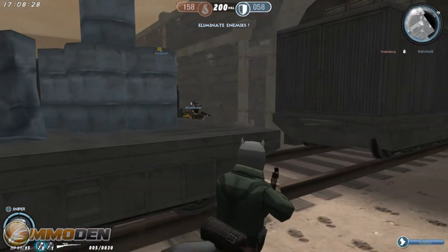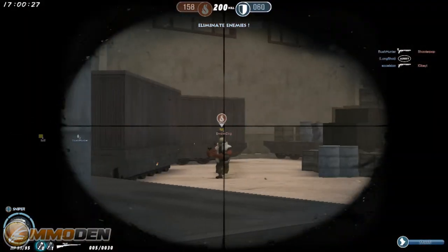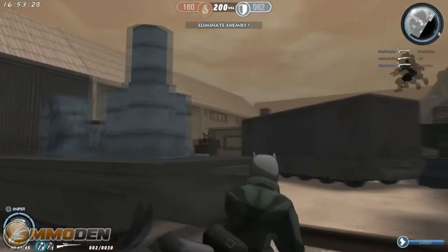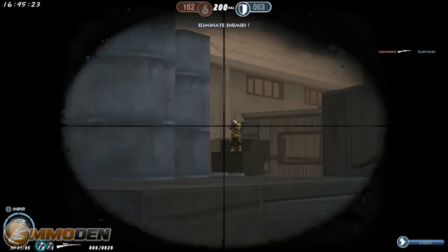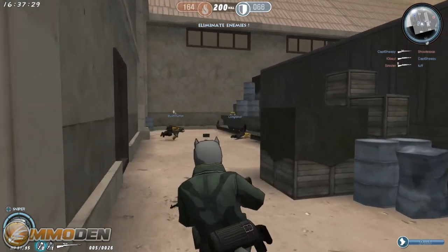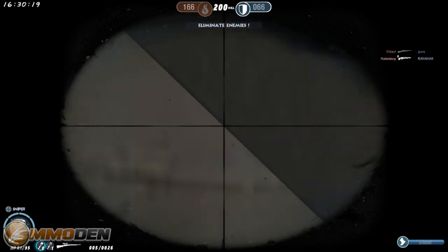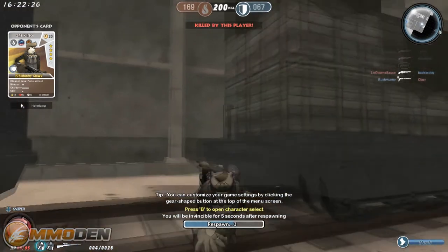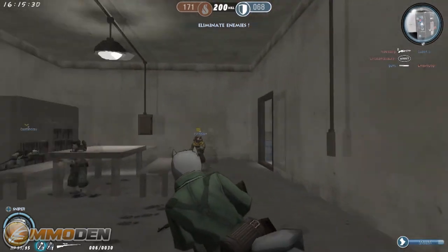We're going to go ahead and throw a grenade — you can throw grenades with G or with 4. One thing that drives me absolutely bananas is the dual scope. It's not too bad, but I wish it would go single scope, and then maybe if you held it down for a zoom — I just think there's a better way to do it.